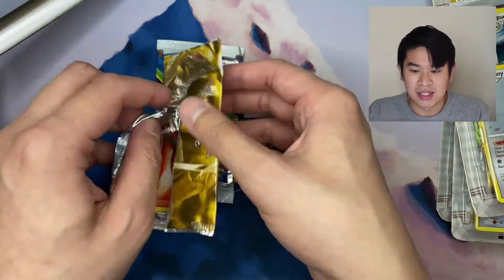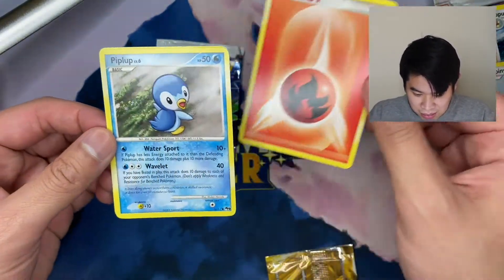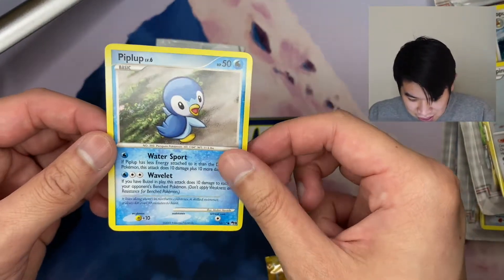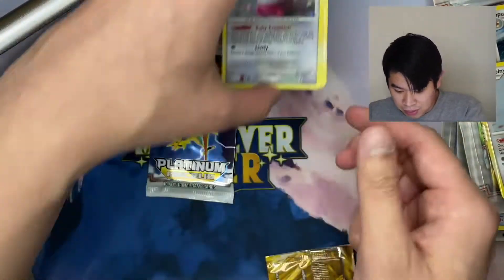Let's open this up and see what's in here. We have a Fire Energy — it's a little bit bent. Behind that, we have this Piplup card. And behind that, we have a Turtwig. So we have two starters — it's really cool. Let me put that to the side, and we can move on to our first pack of Platinum Arceus.